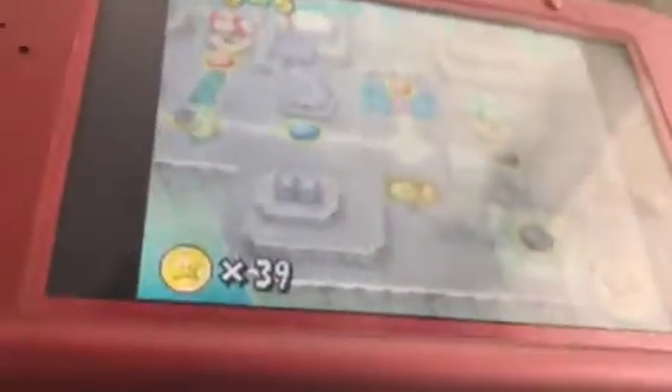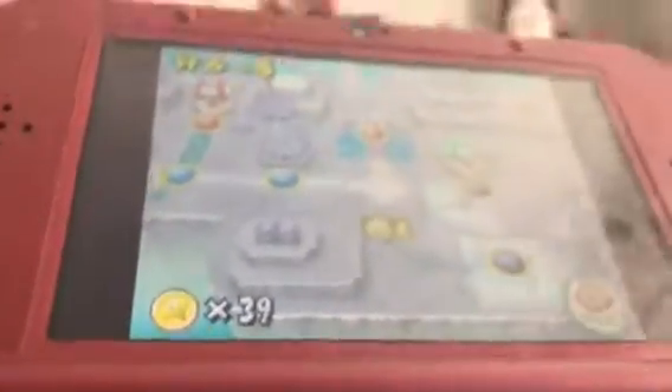How's it going out there? This is Jordan Jones on the Super Mario Bros DS. I'm going to go ahead and do World 6-5, the underwater level here. Here we go, let's get started.